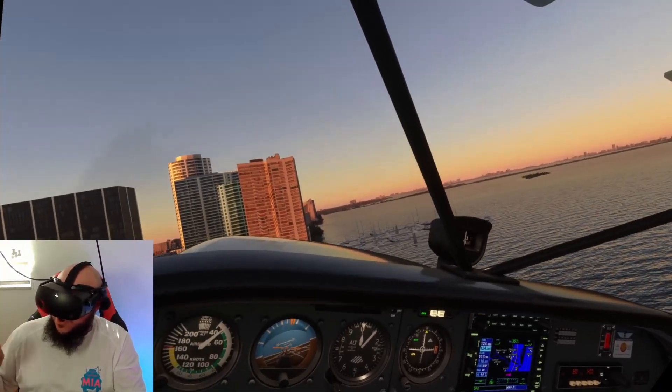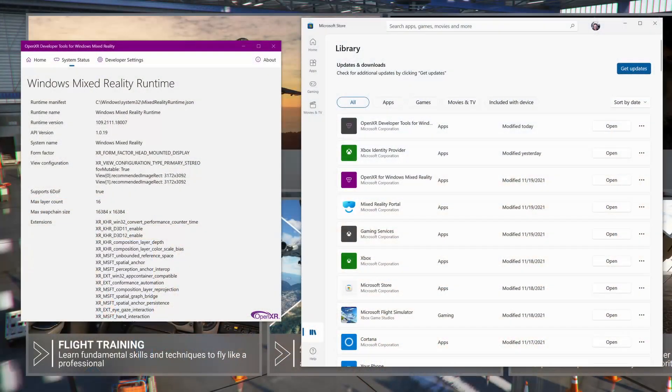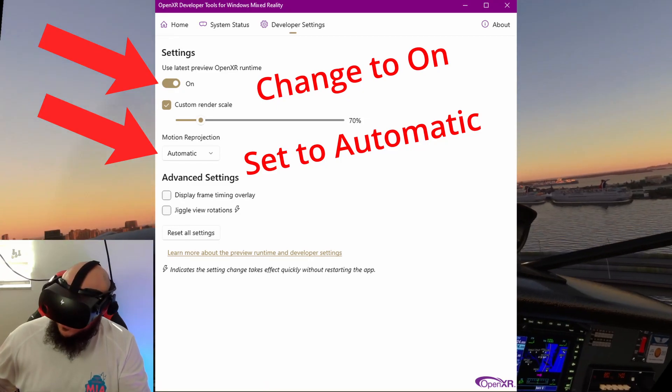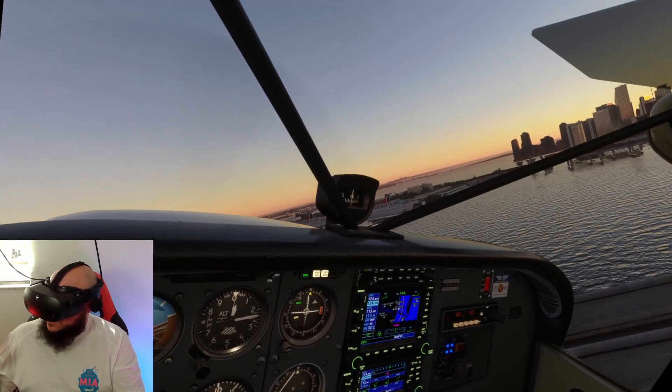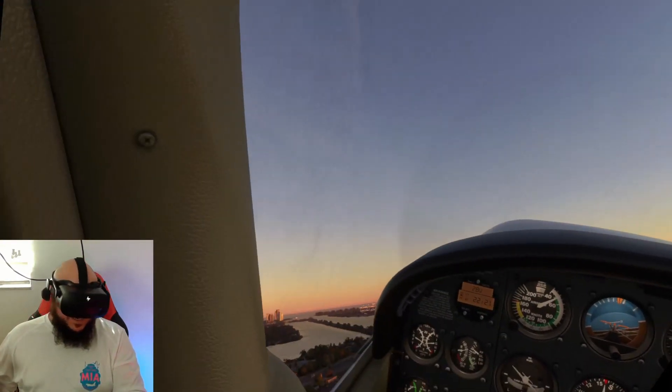The big thing here is the OpenXR development tool for Windows Mixed Reality has been updated. I'm going to throw it on the screen. This is what it looks like and you get it in the Microsoft Store. Number one, this is only for Reverb G2 slash WMR users. So if you have the Quest 2, this will not necessarily help you — it's not going to affect you, and your crash of desktops is probably for another reason.